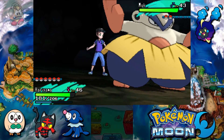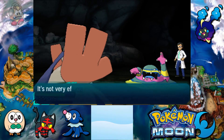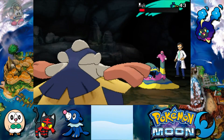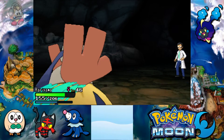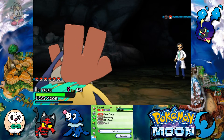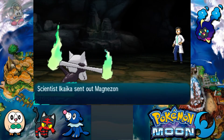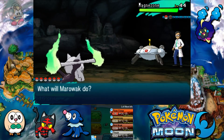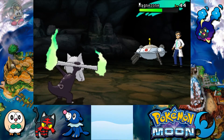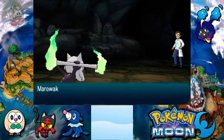We can still deal good damage without Ground though — let's give it a Brick Break. The damage is pretty good, because the regular Muk would actually be resistant to Fighting, but this is an Alolan Muk so it no longer has that resistance. Hariyama can do really good damage to it. Next up is Magnezone. Let's bring in our Marowak, because Magnezone has a very big weakness to Ground — it's dual-type Steel and Electric, and both are weak to Ground. Two hits and the Magnezone is down!